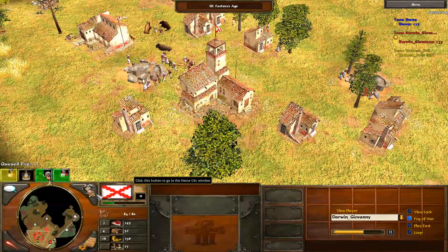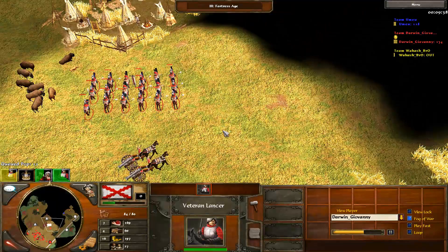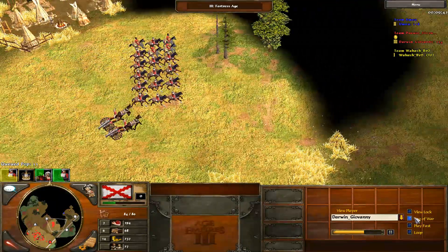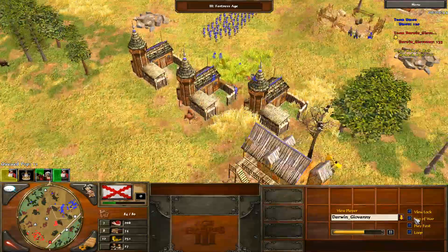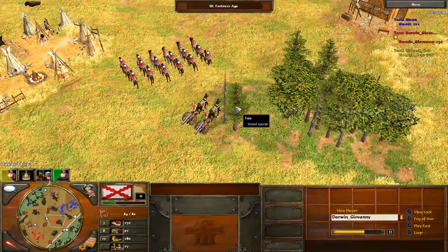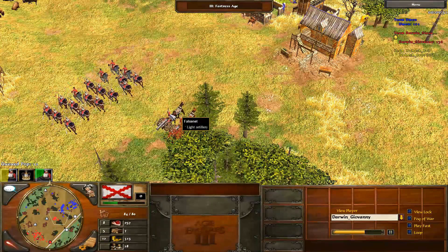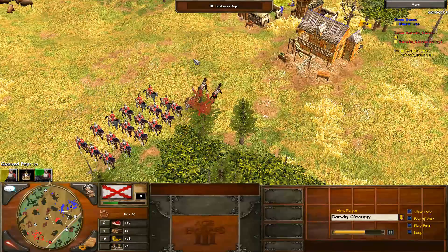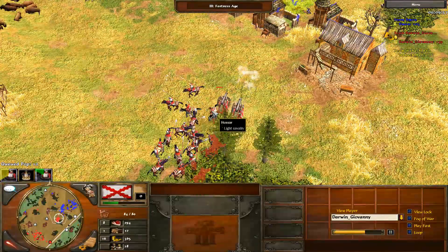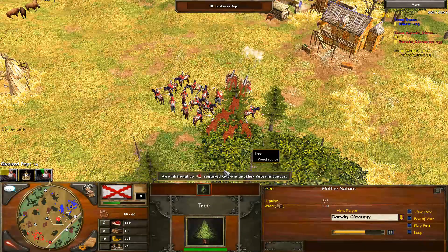The amount of lances this player has massed — this is not how a Spanish fast fortress is usually played, but because he's against Russia, which is notorious for making a lot of infantry, massing lances makes sense. Lances and cannon are very good against infantry, making this an unusual but effective combination. The falconet is going to bombard down the blockhouse.